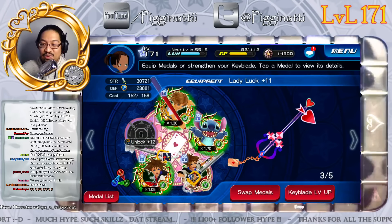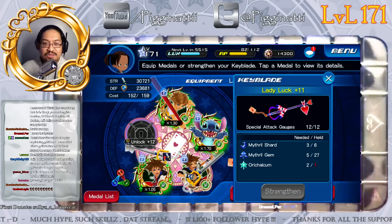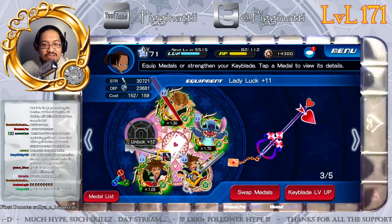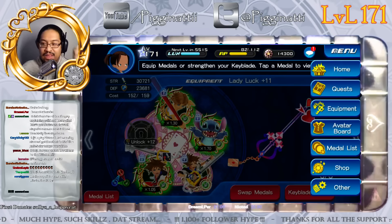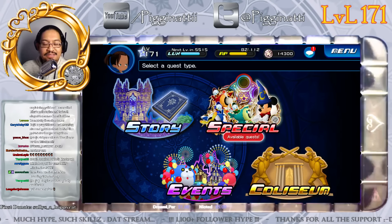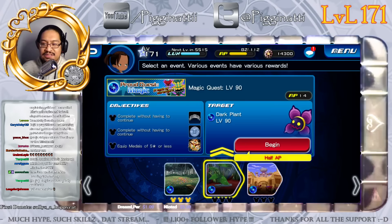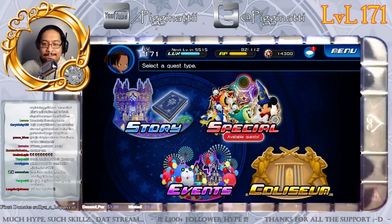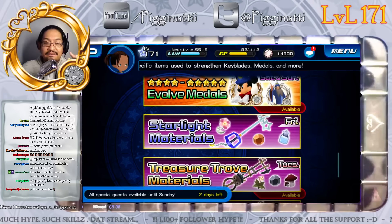Now that Three Wishes is maxed, I need to go hunting for more Mithril Shards and more Orichalcum. You get Mithril Shards by completing quests. Tomorrow morning I'll do the next 25 quests mostly off-stream unless I find something interesting. I'll also go through all the proud quests, and then into the special quests.